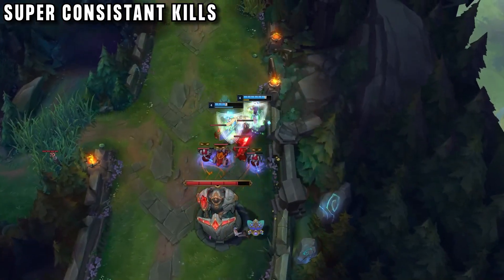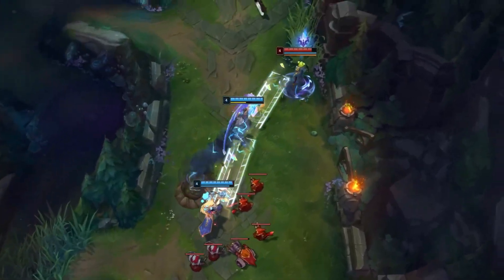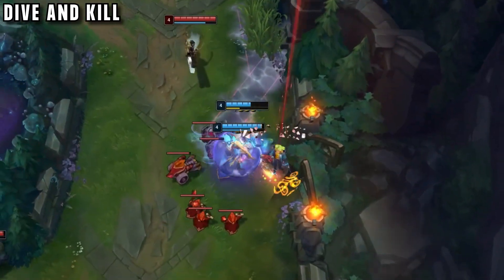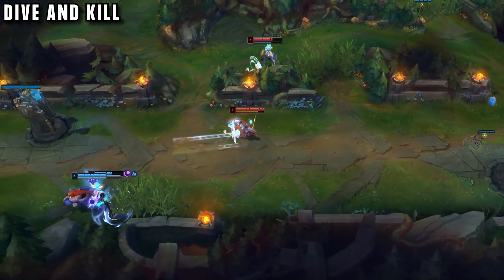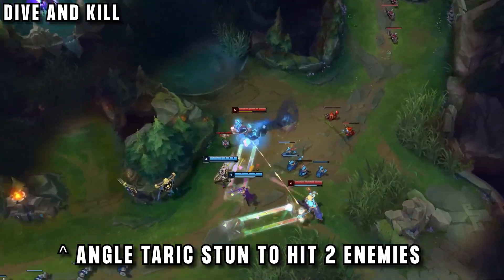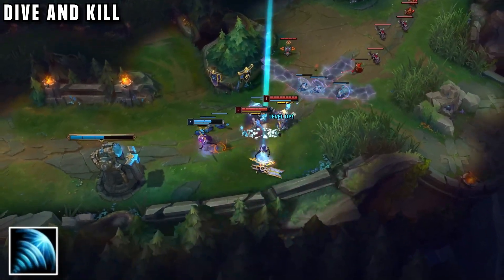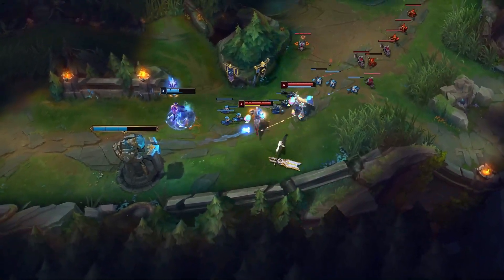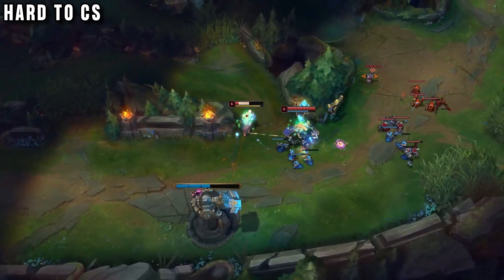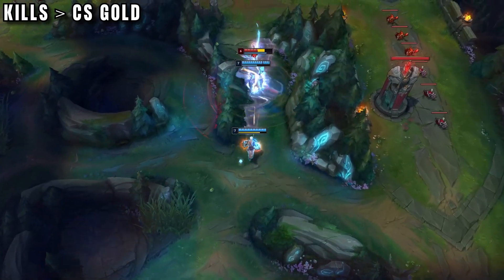Both Taric and Lee Sin become easier when you play them together, meaning they can be even more effective. After these early levels, the laning plan is as simple as killing the enemies over and over again, because this duo together is stupidly strong compared to any meta bot lane. After each kill they base to regen health and buy damage, then get right back to killing again. It's as simple as landing Lee Sin's Q on an enemy — and immediately they're dead. One problem is that their CS is not very good since they're playing a melee bot lane and fighting all the time. But that means the enemy bot lane is even worse, because they've also been fighting and they've probably been losing.